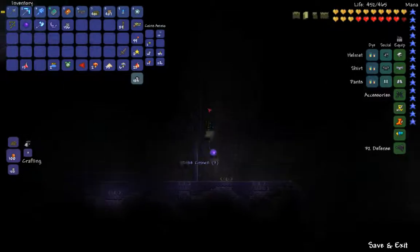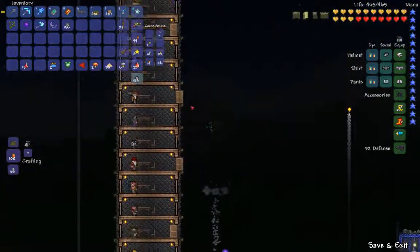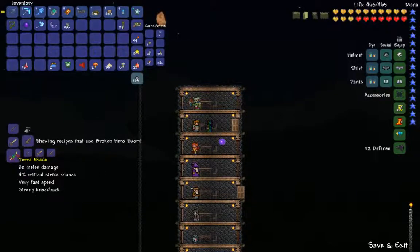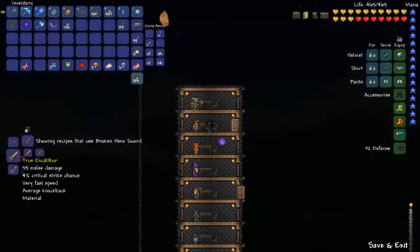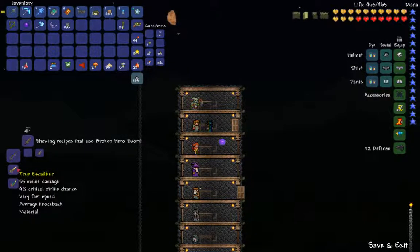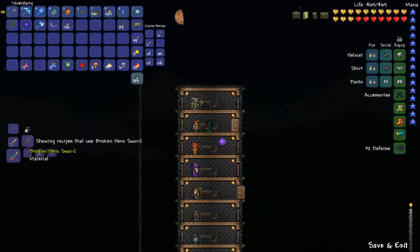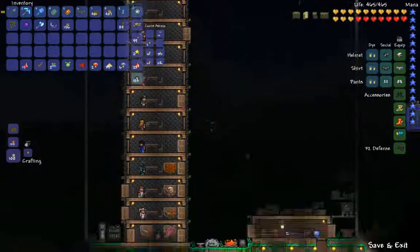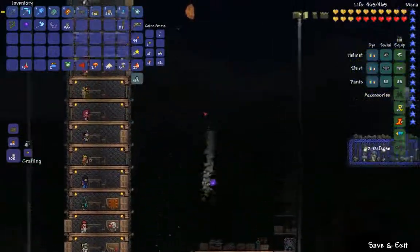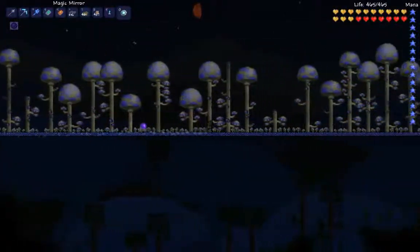We now have two slime crowns. Going back to the house — we needed to talk to the guide again. Crafting — what does this do? Broken sword. Apparently you can mix this with Excalibur to create the True Excalibur, or with the Night's Edge to create the True Night's Edge. True Night's Edge seems to be better than True Excalibur. Or there's the Terra Blade, which is the True Night's Edge and the True Excalibur combined. Interesting. Not going to use that yet — I'm going to figure out what it comes from. Next time you see me, I might be using a Terra Blade, or I'll probably have the True Night's Edge.